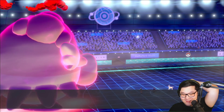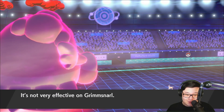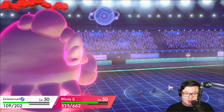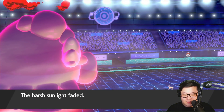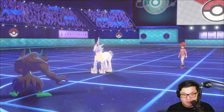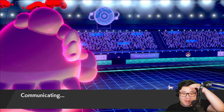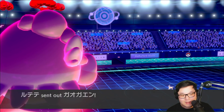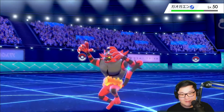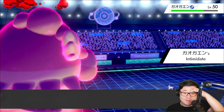We're going to see a Snarl once again — that's fine. I want one Fake Tears into their Glastrier so my Calyrex with Astral Barrage should be able to KO it. Iron Defense, Snarl — support Glastrier. That's not a Pokemon you would expect to have that. The Incineroar coming out. This Incineroar has Close Combat. My Blissey was faster than the Incineroar before.